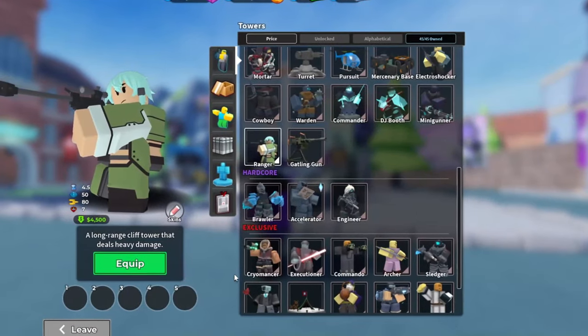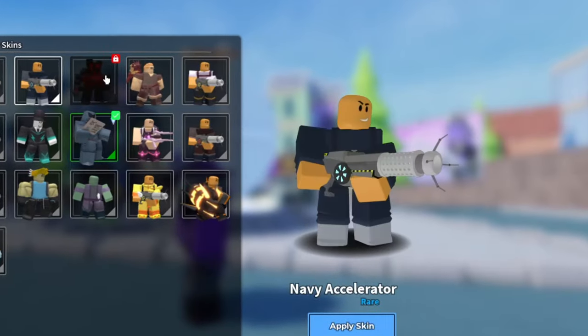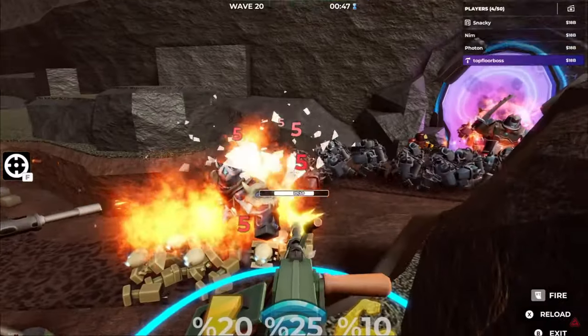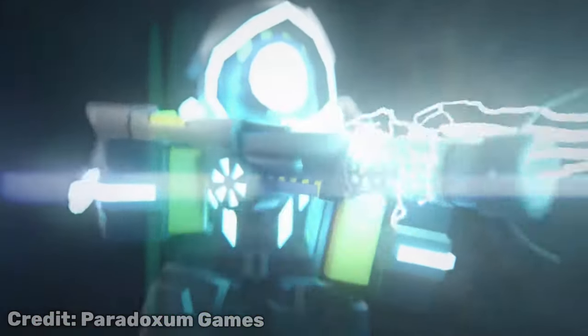The Accelerator was the first gem tower in TDS, and since its release, it has remained one of the best, and at times the best DPS tower in the game. Until now. As more and more DPS options enter the game through reworks, balance changes, and completely new towers, people have been saying for a good amount of time that the Accelerator is falling behind. But is this actually true?